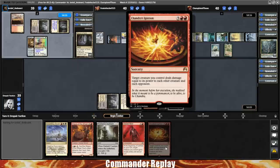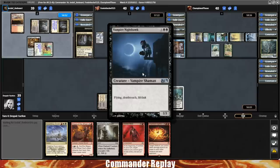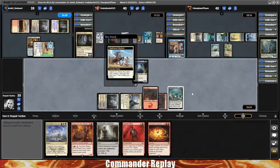Interestingly, Chandra's Ignition says target creature you control deals the damage, which means when you have Deathtouch, you can kill every other creature in play. That is a thing to think about — a potentially nice little form of board wipe if we don't find another one along the way.